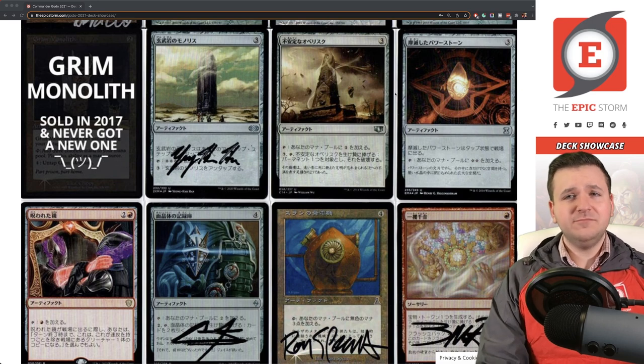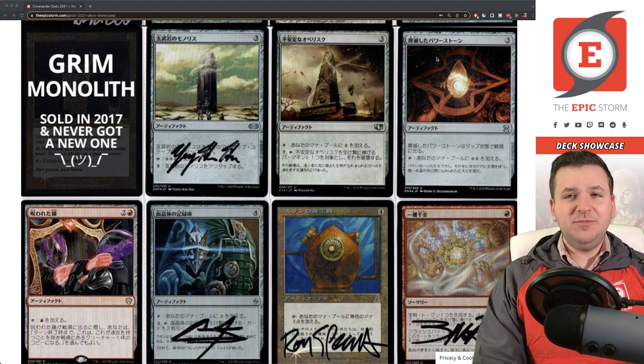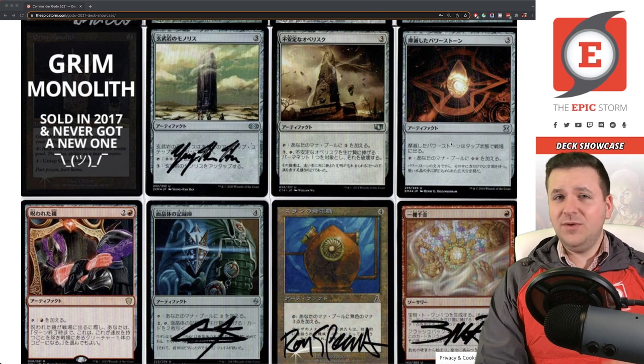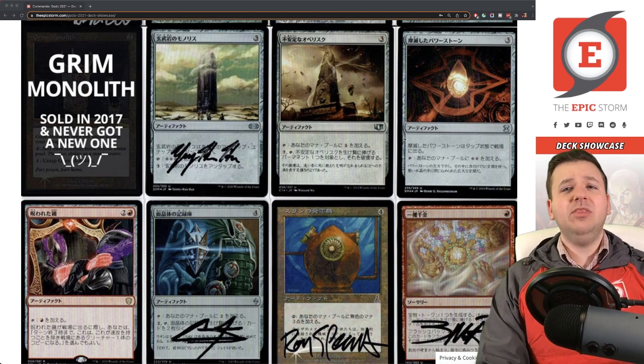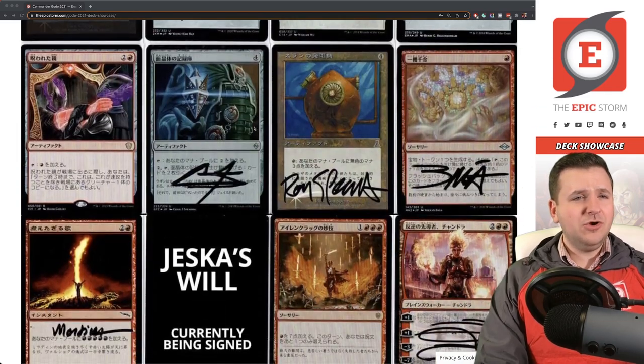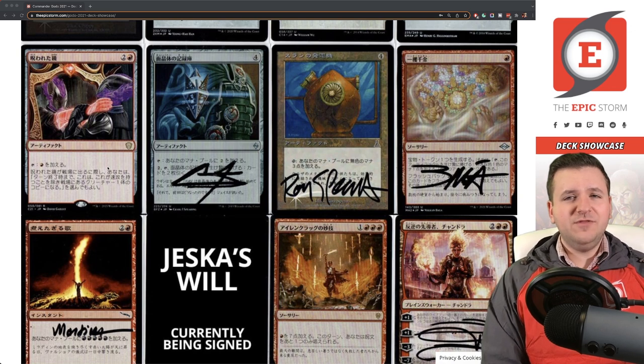Worn Powerstone — I've yet to find a Japanese version signed by Henry Higginbotham. I'd like to get it signed but I've reached out via email several times and never heard back. If you have any information on how to contact them, hit me up — they have a really nice signature.